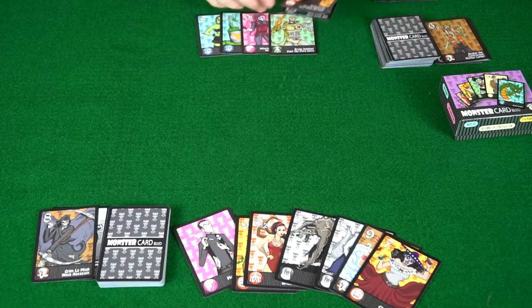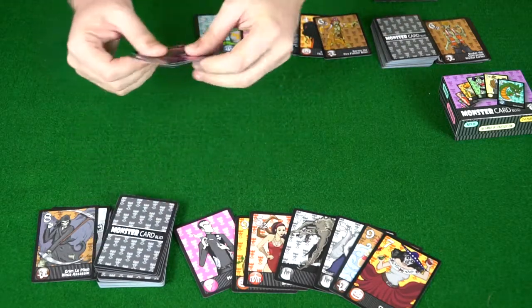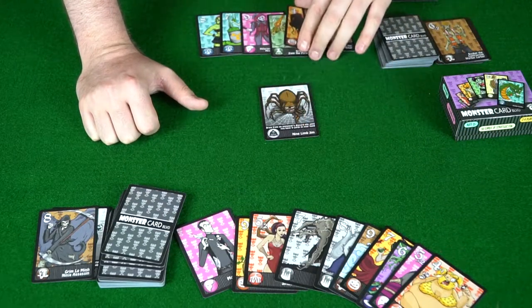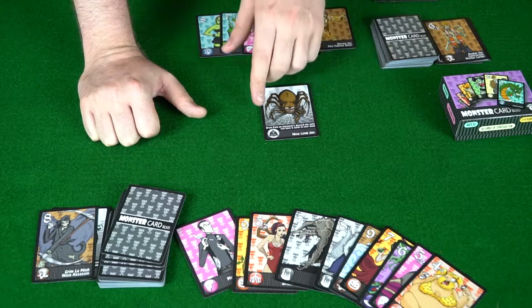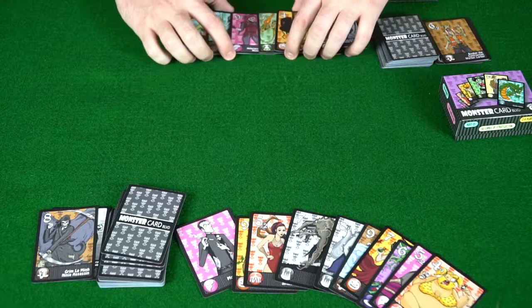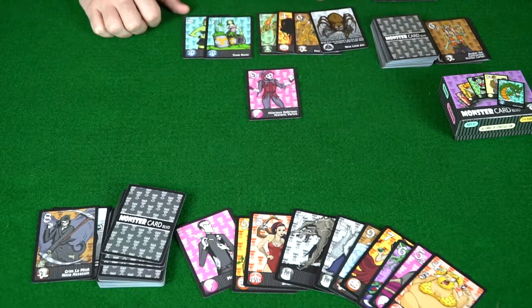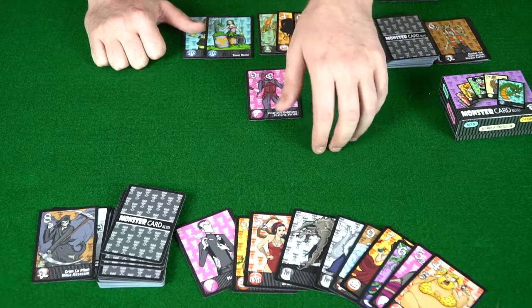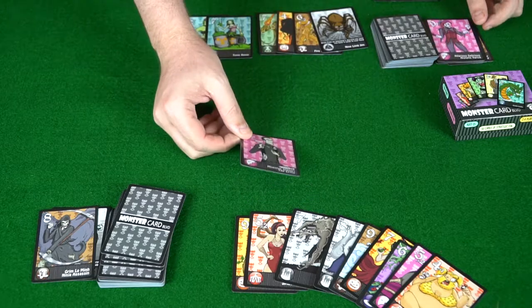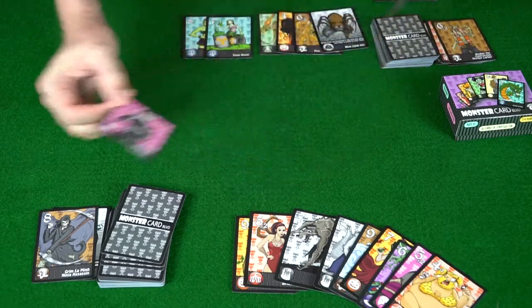The next round begins: players draw three cards from their deck. One player draws Nine Limb Jim — 'draw from an opponent's discard pile until you have nine cards in hand' — a very powerful Illuminati card. He plays Hilarious Delirious Historic York, and in response his opponent plays the Monster Slayer the Critic, which destroys all monsters on the opponent's side of the field that share the same type.